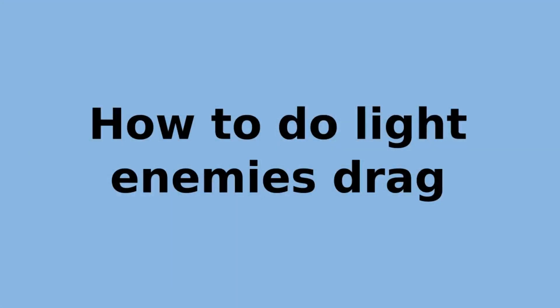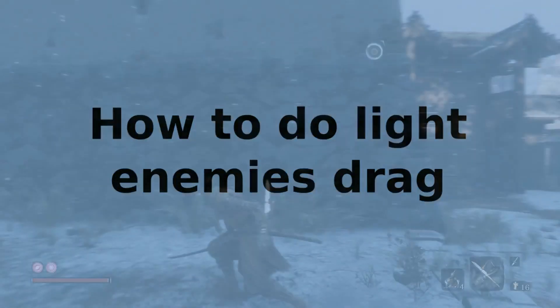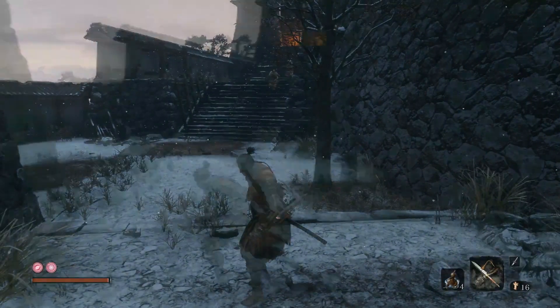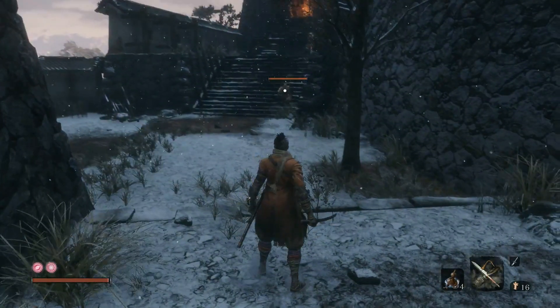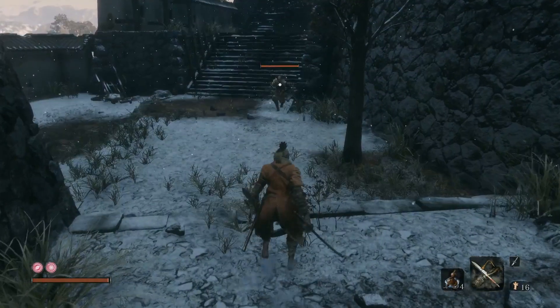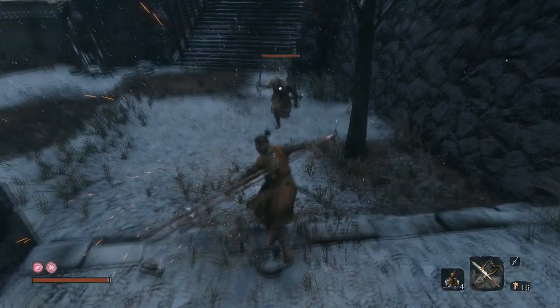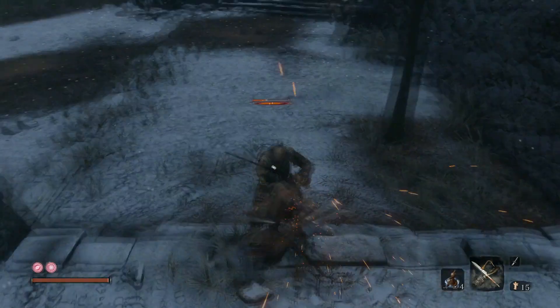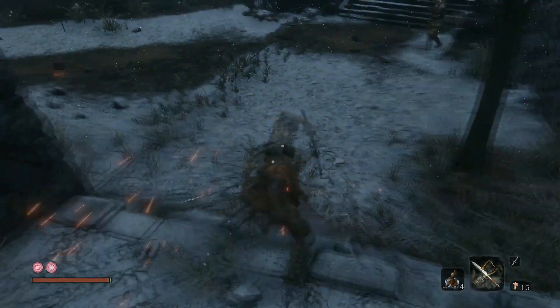How to do a light enemy drag. To do a light enemy drag, the enemies must be in striking range. Then press the prosthetic tool button which is R trigger. Sekiro will do a thrust attack which is unblockable. Then repress R trigger for the light enemy to be dragged towards you for a close up attack.